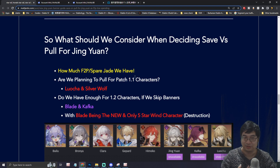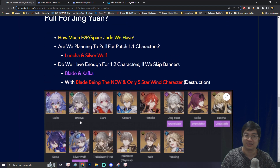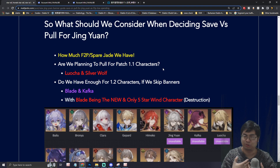The second thing to consider is whether you're going to summon for patch 1.1 characters. We know Luocha and Silver Wolf will be coming — Luocha is going to be imaginary while Silver Wolf is going to be quantum. After that, at patch 1.2, there will be Blade and Kafka. Blade is going to be the only five-star wind character coming into the game and is very popular. So there's a lot of options: are you going to wait about 80 days for patch 1.2, 20 days for patch 1.1, or are you going to summon now?